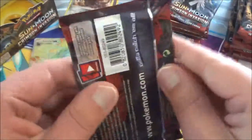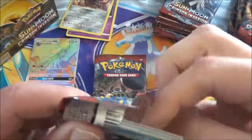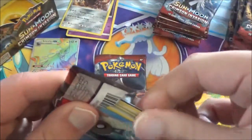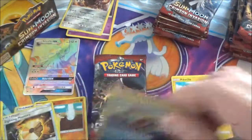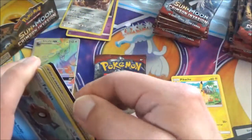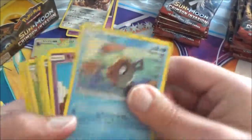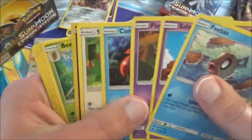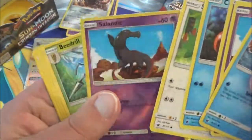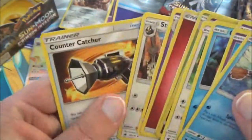Alright, next pack. This one might be just a green colored code. Yep. Put that there, just going to fan it out. And a Reverse Holo Salandit. Then Beedrill as a Holo. We also got a Countercatcher.